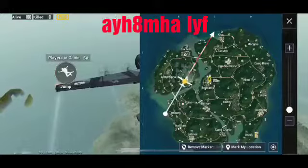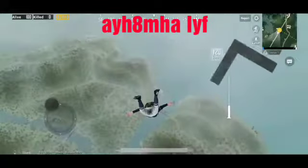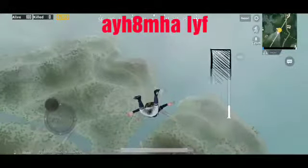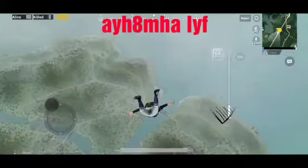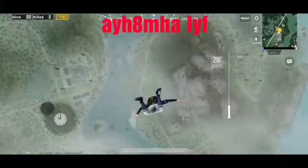Using this trick, you can jump faster than ever. Mark your landing location, turn yourself perpendicular to it, look down, and keep the joystick at a 10 o'clock angle.